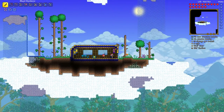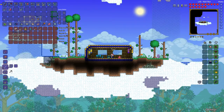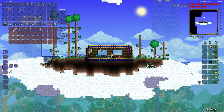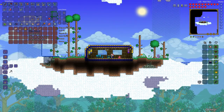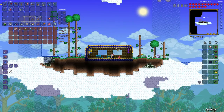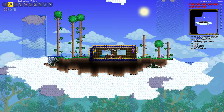Let's open this up and see what we get in this chest. We got a shiny red balloon — increases jump height. We'll take that. I think we can combine that with the cloud in a bottle, so that's pretty good. We also got a recall potion, a shine potion, some iron bars, and nothing else good. It's a good item to have; I just hope we don't get a duplicate.